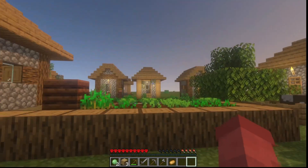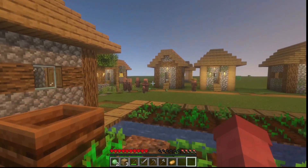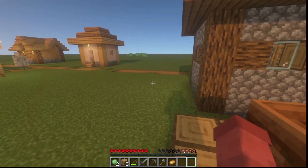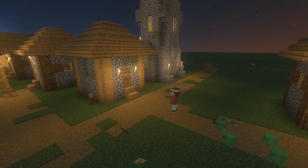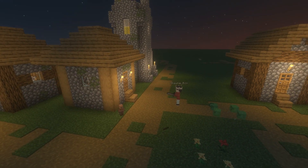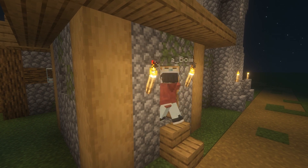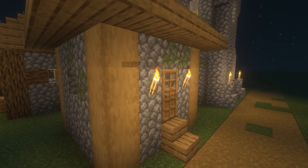The sun is starting to set, so I think I'm just going to go into one of these houses — not the one that I broke down, but a different house and just sleep here for the night. I guess I'll sleep in this house tonight. It's right next to the church. What could go wrong? Oh, it's quite nice in here. A little white bed. Let's get into the bed.